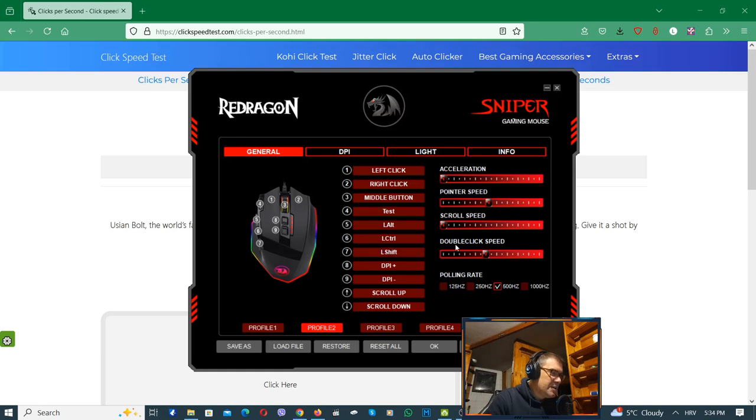Go to your mouse software. This is mine — I'm using the Red Dragon Sniper. From mouse to mouse and company to company it may vary, but I think it should be similar. You can see this number four button here — that's the rapid fire button. If you don't have it on your mouse, you might want to use the middle mouse button. I've named mine 'test' here — click on that.